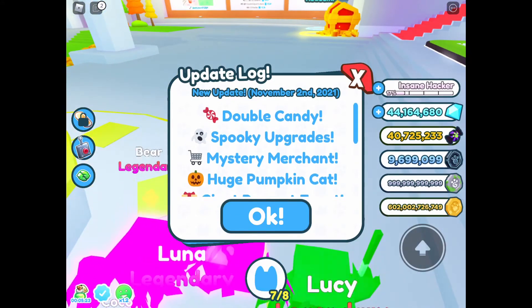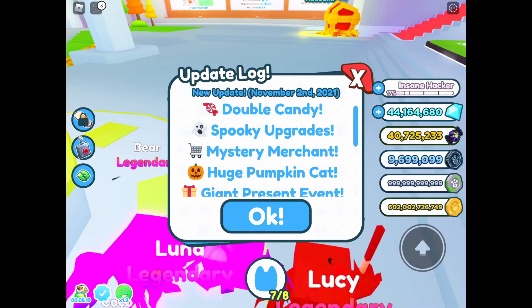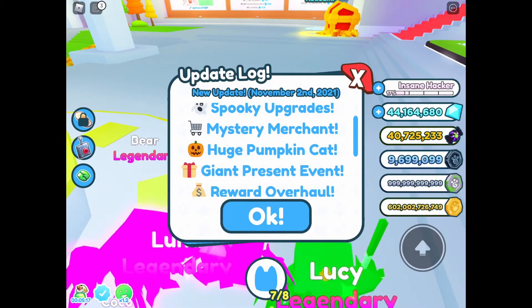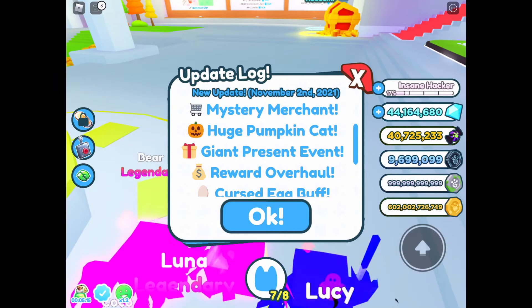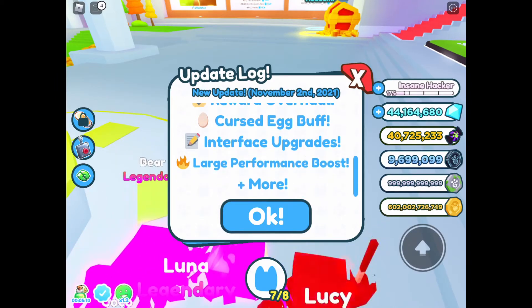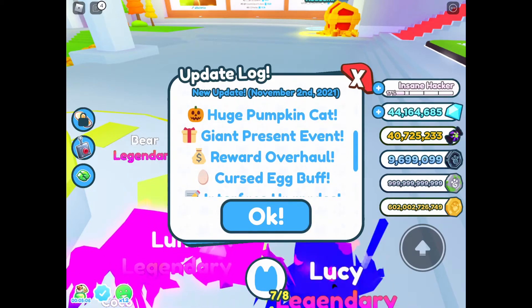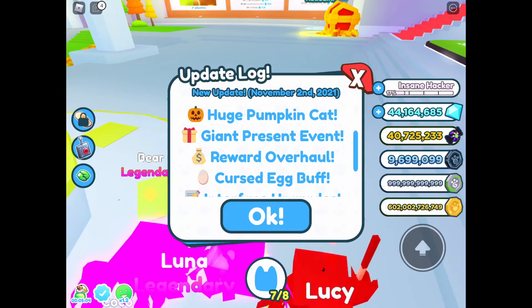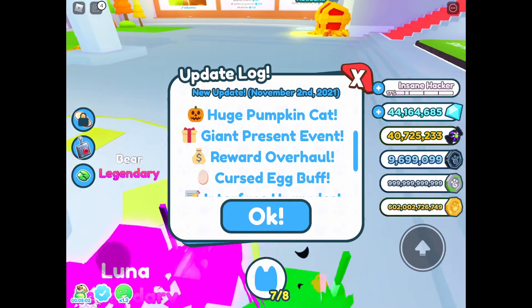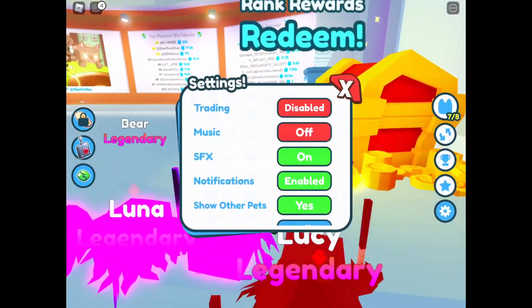Part 2 features double candy, spooky upgrades, mystery merchant, huge pumpkin cat, giant present event reward overhaul, curse egg buff, interface upgrade, and a large performance boost plus more. The giant present event, like the giant pumpkin, will spawn randomly at a certain amount of time. Let me just disable my trading.